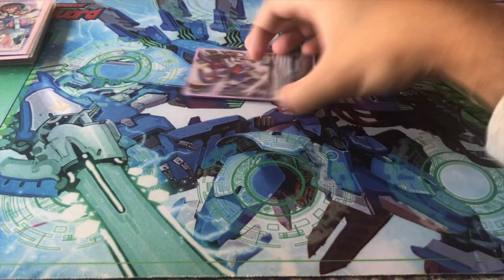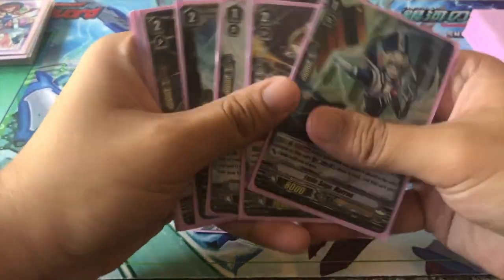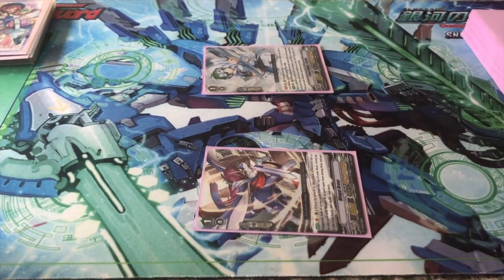Winkle Brave is super good because when the attack hits a Vanguard that it attacked or boosted, you can, free of cost, look at the top 7 cards of your deck and add a card with Blaster in its name into your hand. This is a straight plus because it stays on the field.